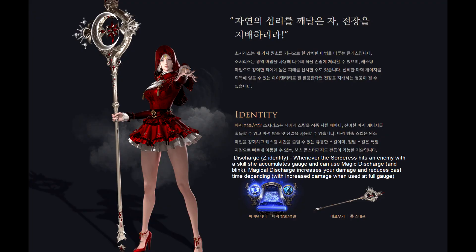The way this build works is centered around the Z identity of sorceress, which increases the damage and decreases the cast time of your spells. This makes the long-cast sorceress abilities actually usable — it's pretty much the only time you use them in PvP. Any other time you should get interrupted by anyone with half a grain of intelligence.